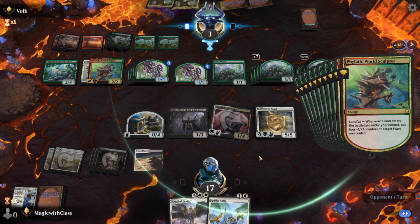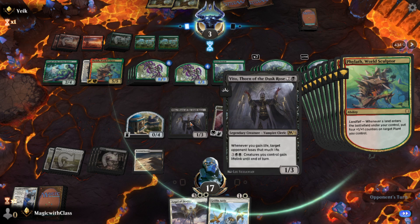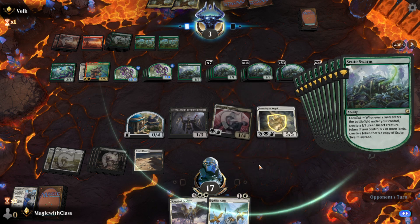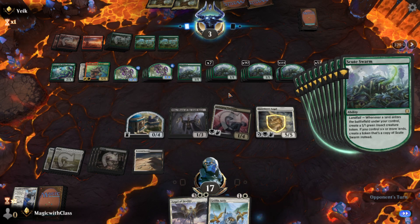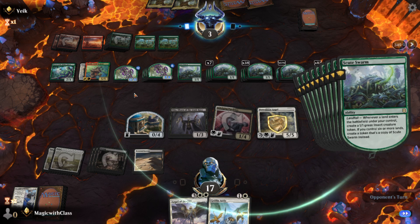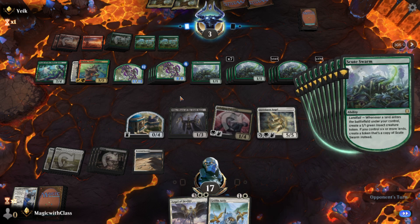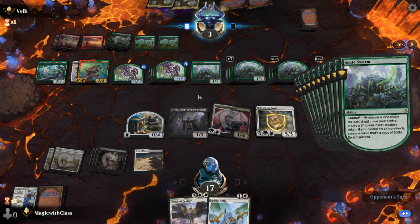The reason I haven't conceded is I have a Baneslayer Angel on the field, which has first strike and lifelink, and Vito will deal damage to my opponent equal to the amount of life I gain. If I block just one of his creatures in first strike, it'll deal five damage, give me five life, Vito activates and deals five damage to him. So unless I'm missing something, I don't know why he's doing this. He probably has some removal to surprise me. But this is slowing down my computer with hundreds and hundreds of Scute Swarms.